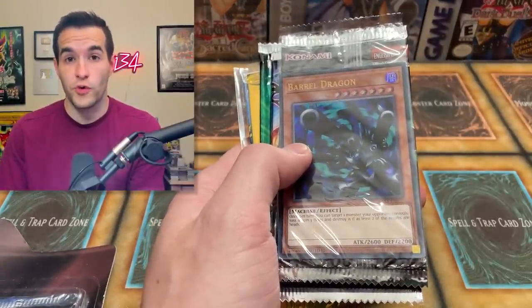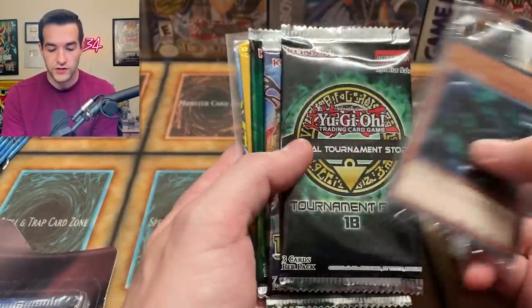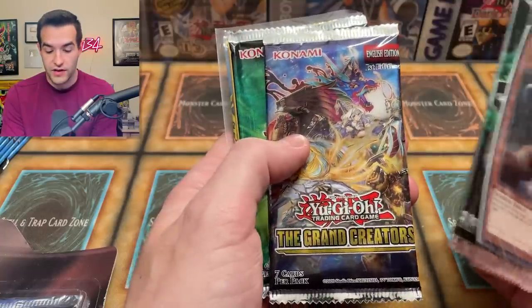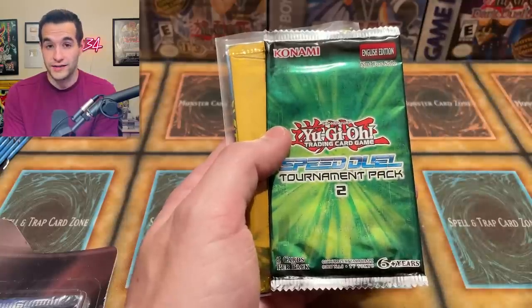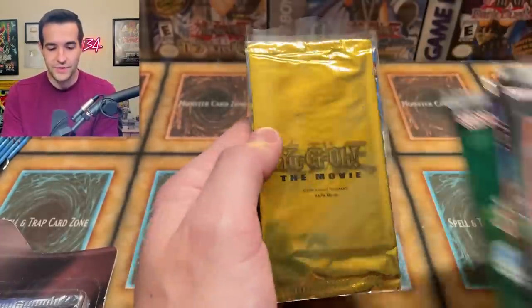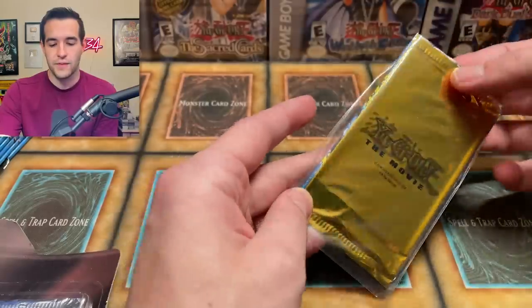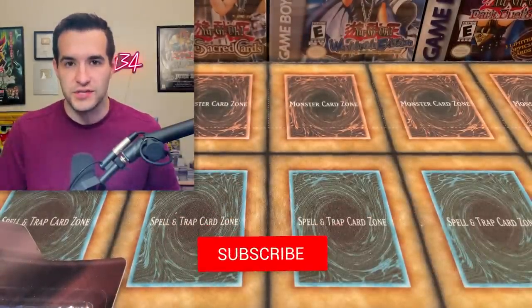He sold me some stuff and then sent these saying go ahead and give them away. So we have a Barrel Dragon lost art, OTS 18, a Grand Creators pack, Speed Duel pack 2, a movie pack, and I think there might be a Portuguese LOB in here. Really nice giveaway — all you have to do is like this video, be subscribed with notifications on, and let me know your favorite classic pack that we opened today or one you wish we had seen.